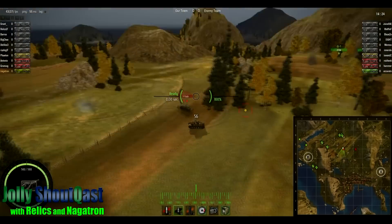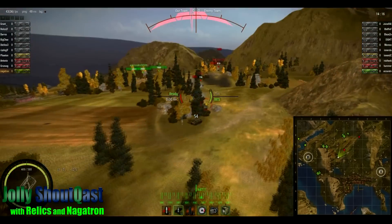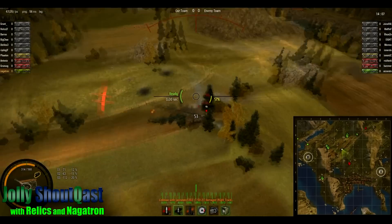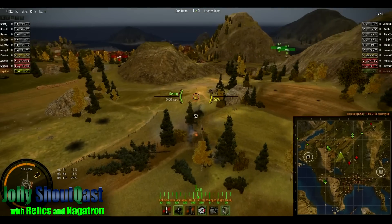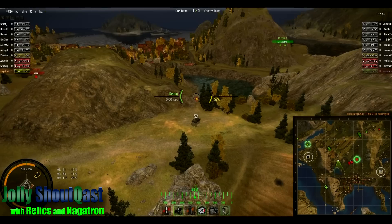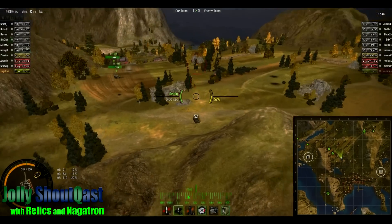Right off the bat we expected to find — and did find — an enemy scout. It was something we found in testing that it took less than 40 seconds for a T50-2 to make it from one side up to that point on the hill and spot everything coming up. So it was imperative that we get somebody up there to face-hug him, ram him, do whatever it takes. Fortunately one of our artillery tagged him on the first pass, which not only stopped him from getting to his point but made it a lot easier for everybody else to shoot him.